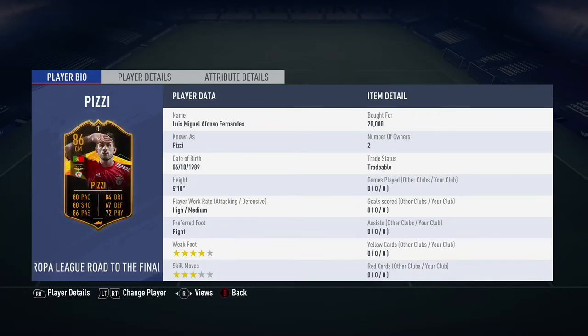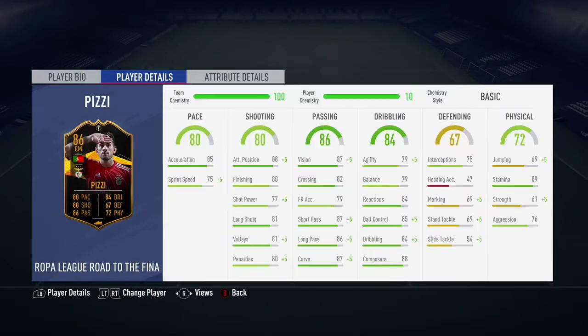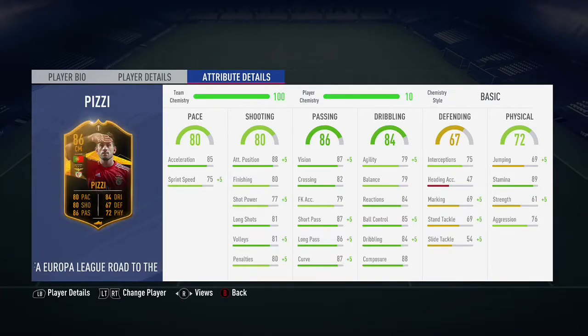We have Suarez and Cavani, Douglas Costa, Aurier, Van Dijk, and James as well — some very good Champions League Road to the Finals. But we also got some good Europa League Road to the Finals. Of course, we got this Pizzi, who's probably one of the more least desirable. He is only 20k on the market, so very cheap and affordable. We did get that Kondogbia, who looks very good, and that Ben Yedder, who's already very overpowered with his inform.